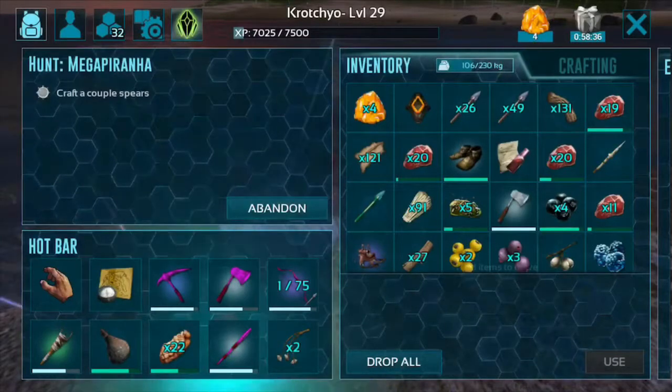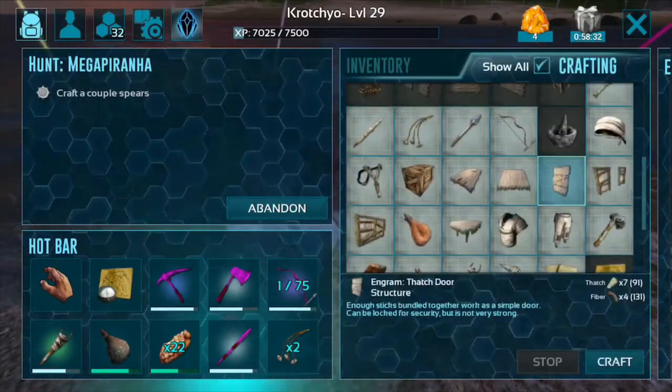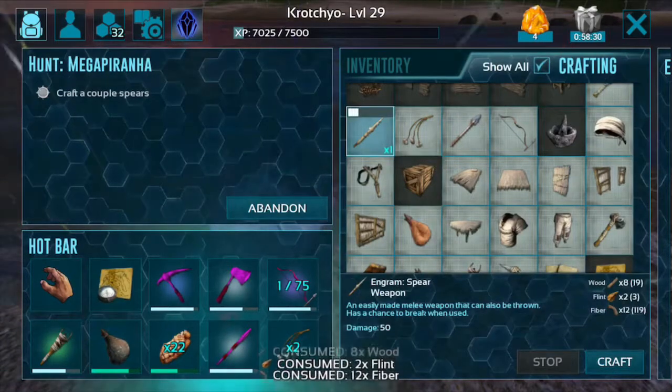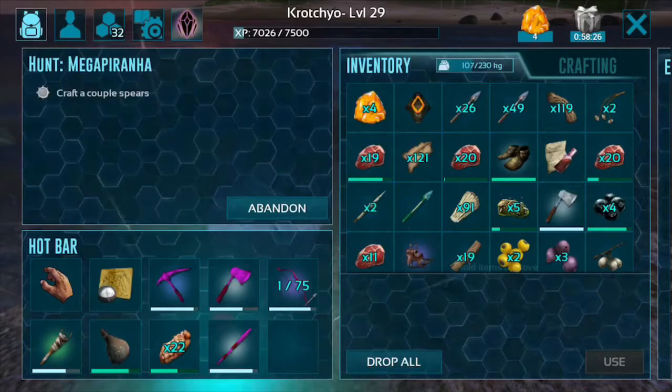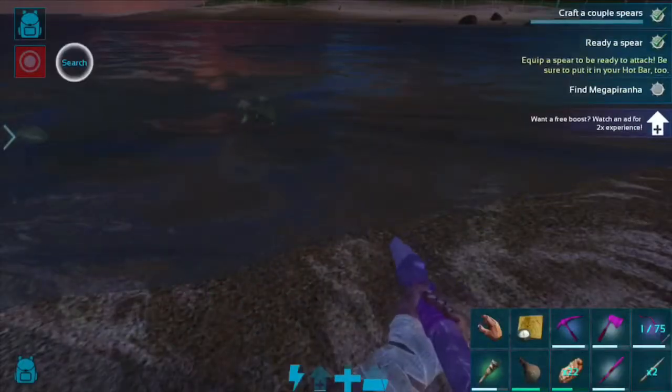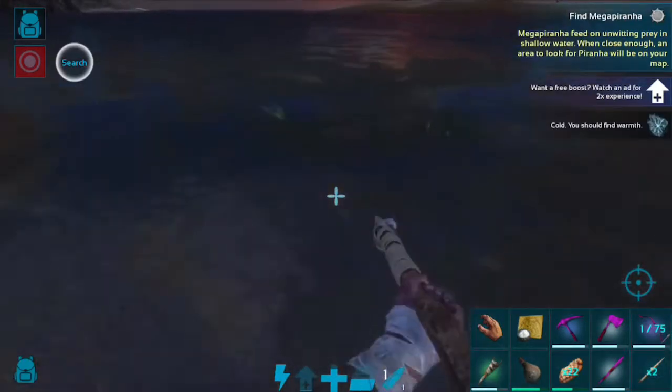The first thing we gotta do is craft up a couple spears. I already have one, so let's make one more. Hopefully that's enough. If they do break, I still have the pike. Switch over and let's start killing these things.